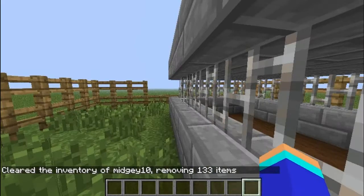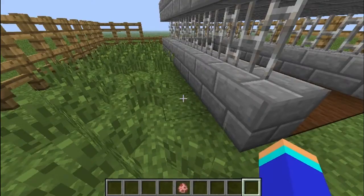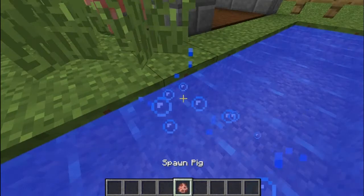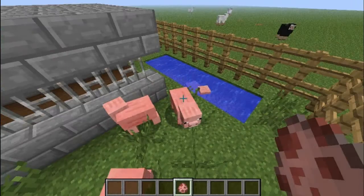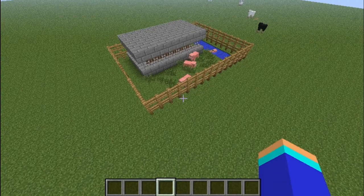So back with the video - I cleared the inventory. What we're going to need is spawn eggs. Here they are, here's the pig one. So we're gonna have one, two, three, four. I think we should only have four. So that's our pig pen done, guys.